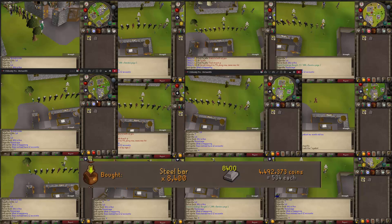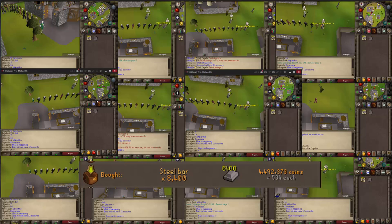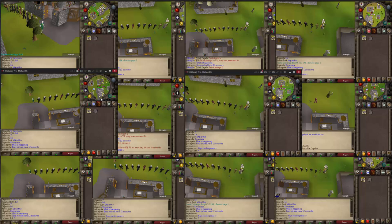The price per steel bar was 534. I tested how long it takes to do an inventory - it's about 150 seconds. Banking takes about 12 seconds, and if you do it on 12 accounts, 12 times 12 seconds is 144 seconds, so there will be no AFK time for me - it will be constant clicking.